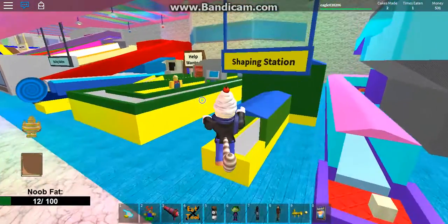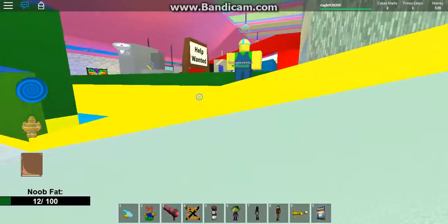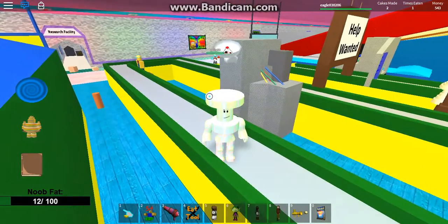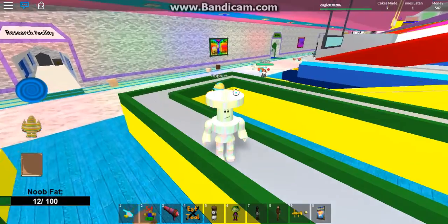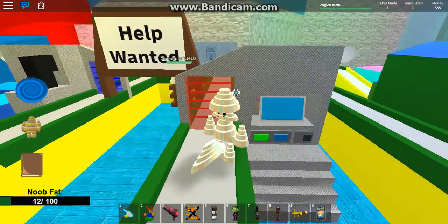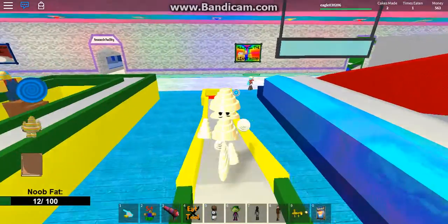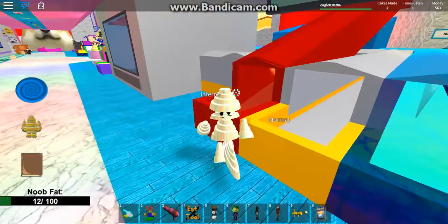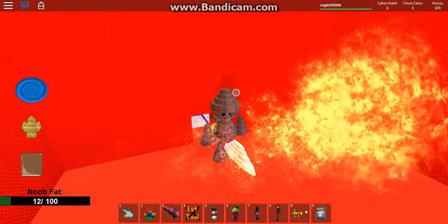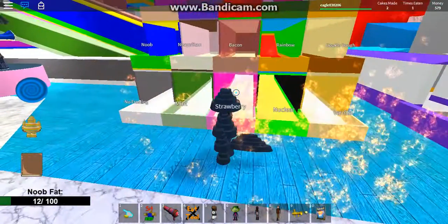Now let's go into the shaping station - Mario and the other guy are going to turn us into some weird shape. His name is Scrub. What did he do to my head? They're doing weird things to me. There's a rainbow cake player. Let's go for inferno - I'm gonna go for inferno. Let's walk up the steep hill. Ah, it burns! I burnt. Why am I so fast?